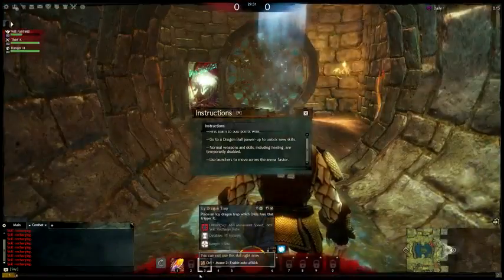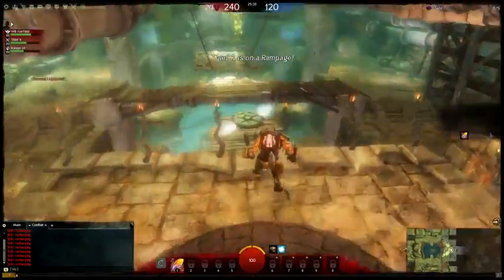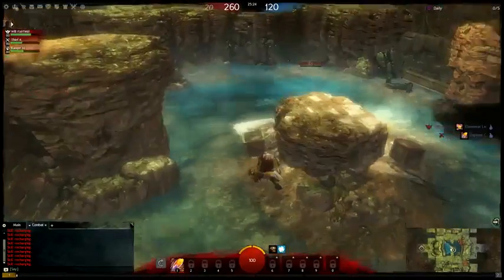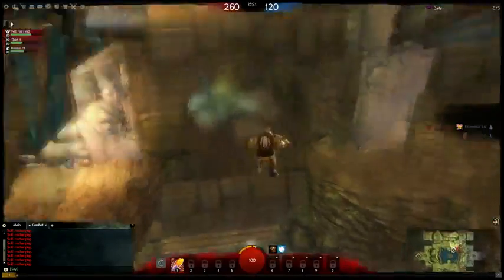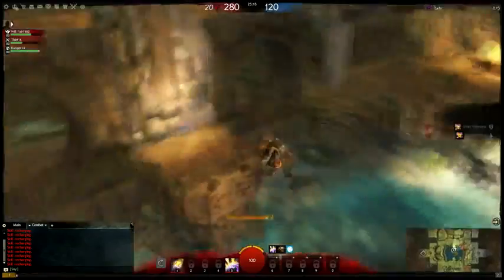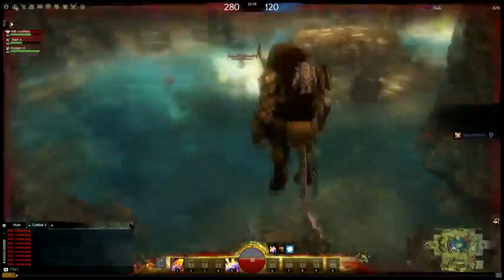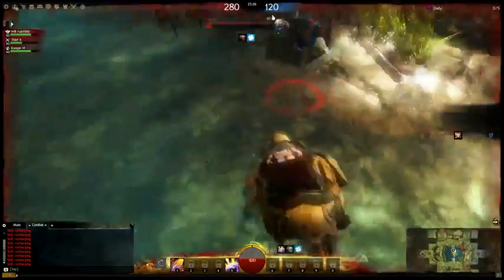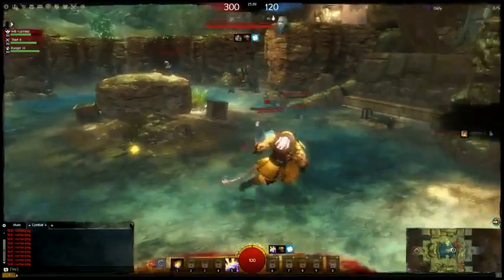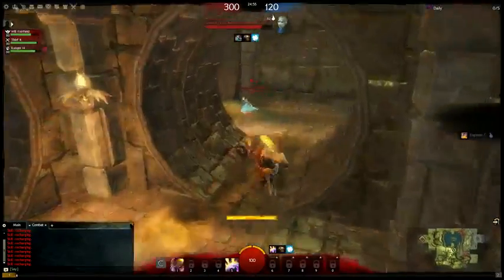Dragon Ball is a new PvP minigame that is absolutely a blast, accessible in the Mystic Plaza. It's a team-based, fast-paced deathmatch style arena that drew inspiration from Quake and Unreal. Players are sped up and can use jump pads to fly around the vertical arena with no falling damage. Players fire super dragon spheres at each other to gain points. Power-ups are scattered all over the map and add new abilities to your hotbar that last until you respawn, including an invisibility power-up, blue onks which restore your health, and a dragon damage power-up.